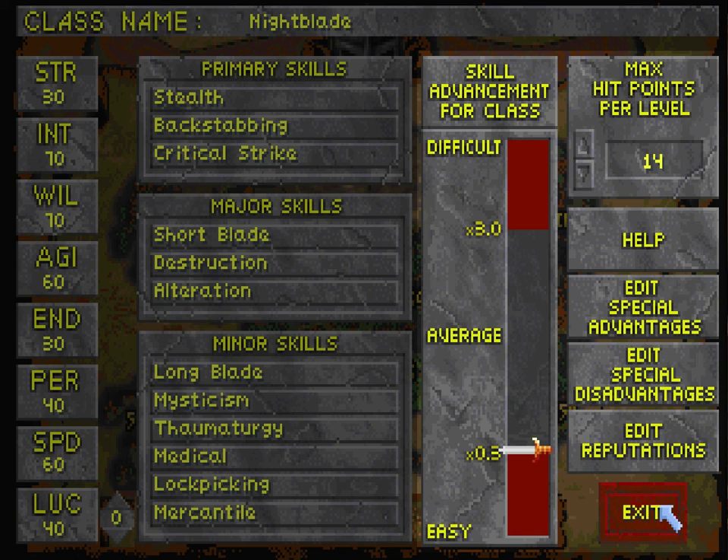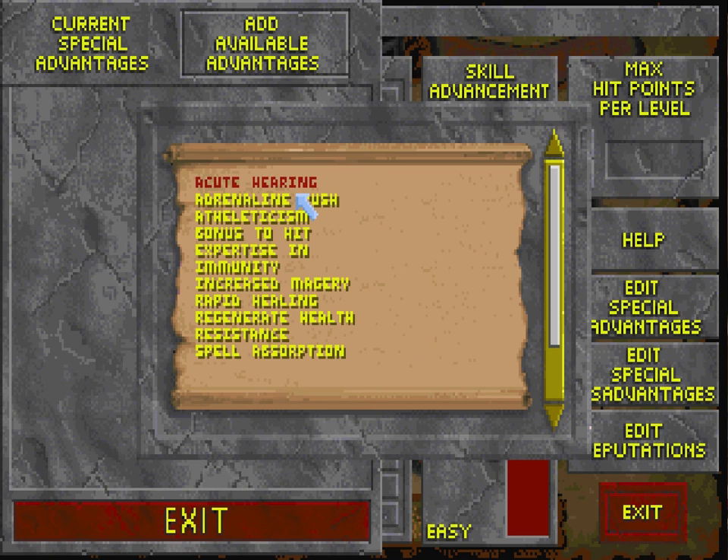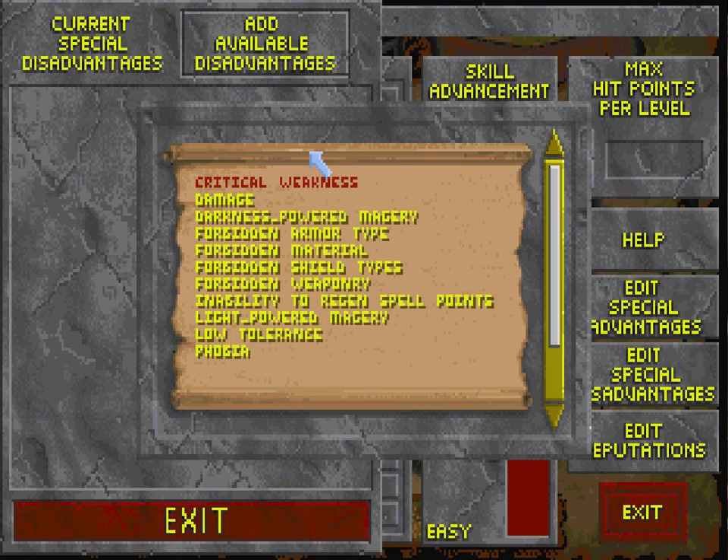In a nutshell, these advantages and disadvantages give you access to a multitude of different abilities to choose from — such as weaknesses, resistances, and immunities to certain elements; special abilities like spell absorption, extra spell points, expertise in certain weapons, and forbidden types of gear or materials. And then there's things like acute hearing, adrenaline rush, and athleticism.